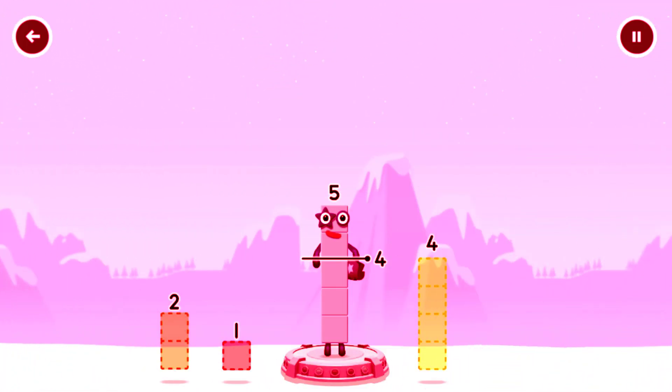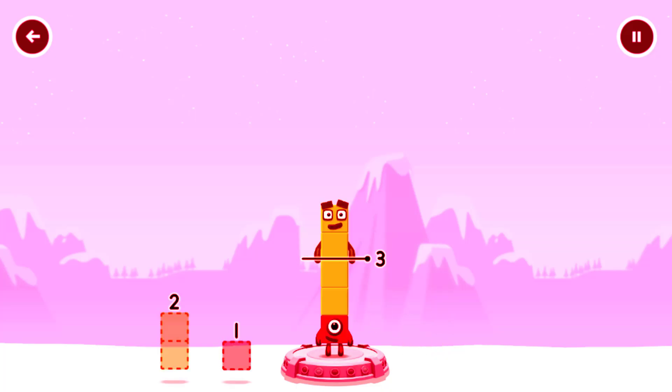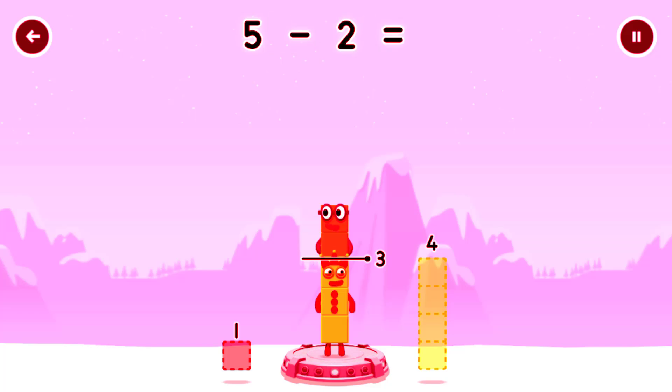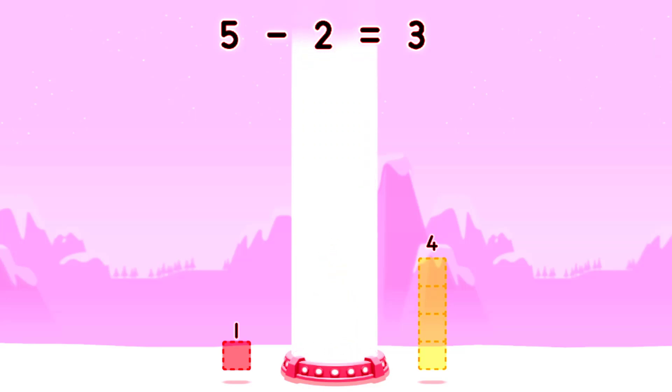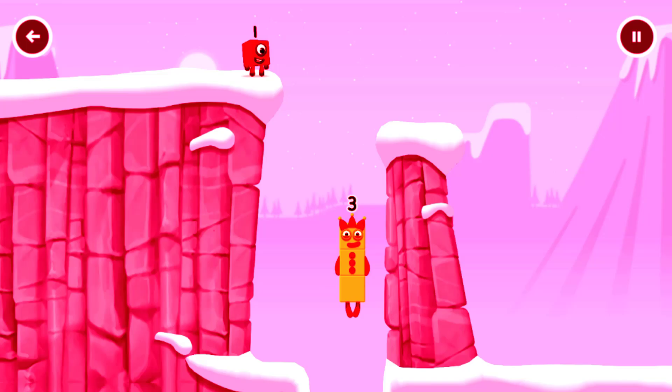Take number blocks away from five to leave three. One, three. Try again. Have another go. Two, two. Five minus two equals three. Three! Yes!